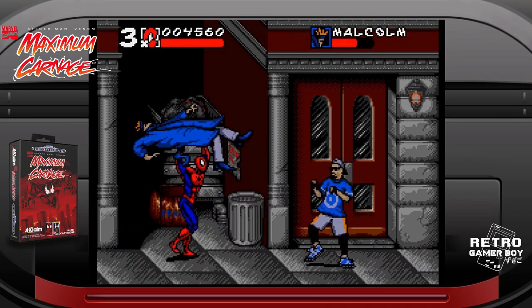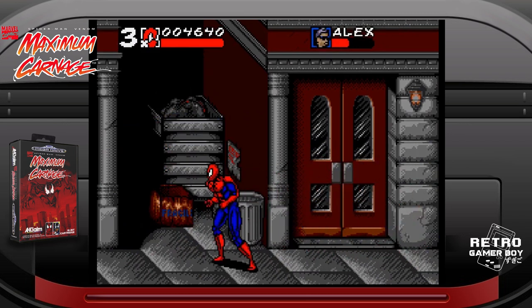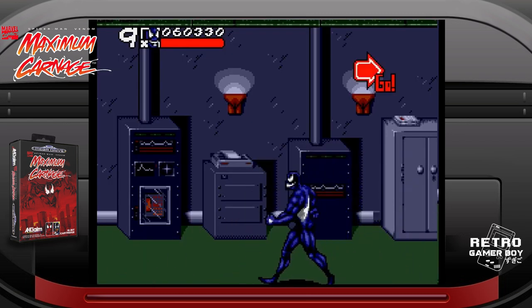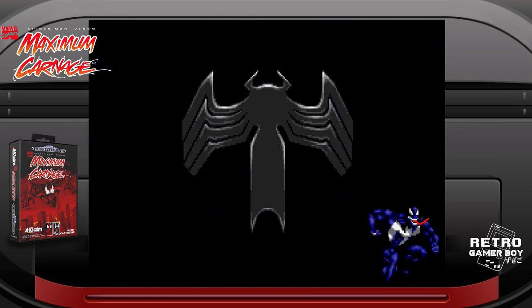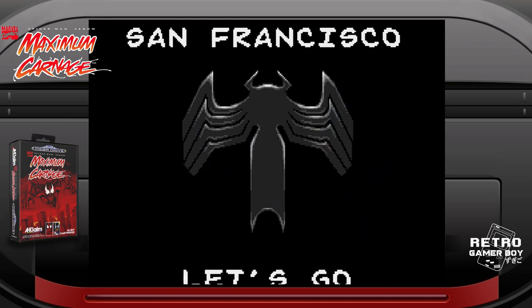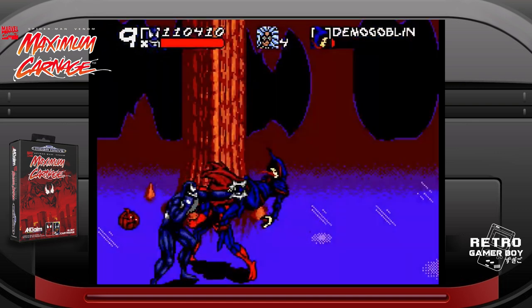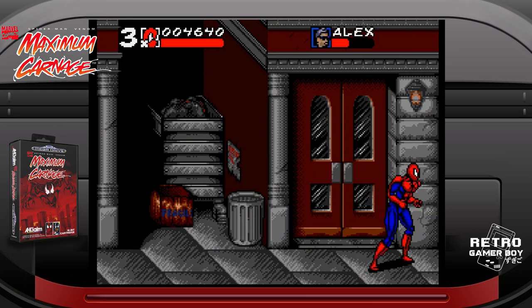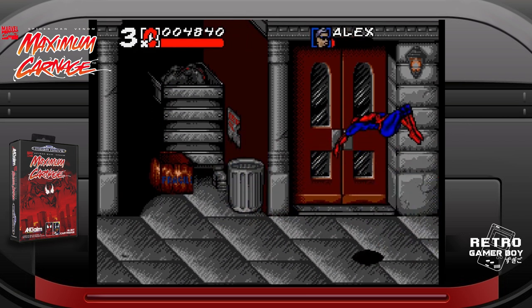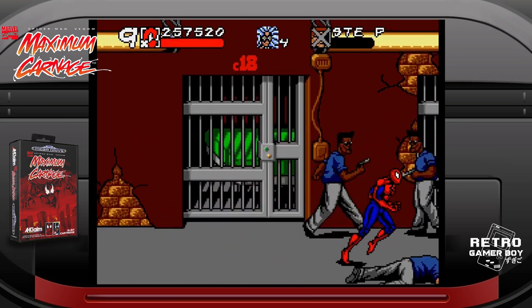Play as Spider-Man and Venom as you take down enemies like Doppelganger, Demigoblin, Shriek and Carnage in Maximum Carnage. Both characters can not only punch and kick through levels but also use their webs to restrain, drag and attack enemies. You can also web-sling and climb walls to navigate the levels. Combat feels responsive and the web attacks mix up the beat'em up elements nicely. Levels are split up with awesome comic book cutscenes and the overall presentation feels authentically like a superhero comic book.